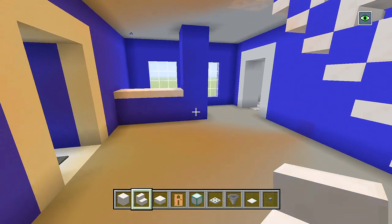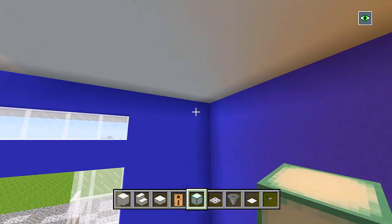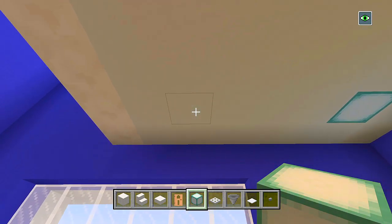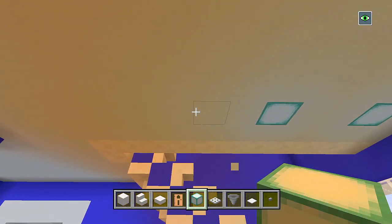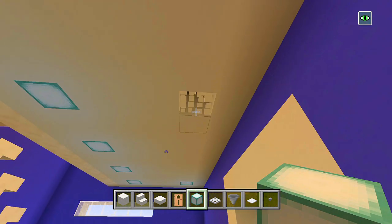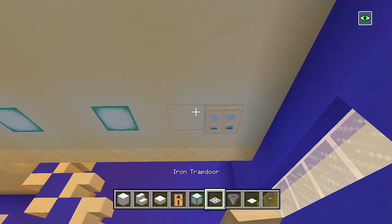We'll head on to this main area next, which is going to be very simple. We'll start with the lights first — I'm just wanting to put some sea lanterns here in the ceiling. Maybe one right here in that corner, one right there, then we'll skip over two blocks, have another one, skip over two, have another one, skip over two, have another one. Do the same on this side. Cover these all up with iron trap doors.